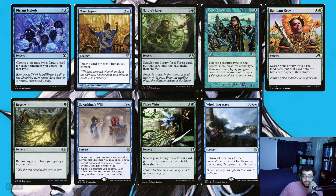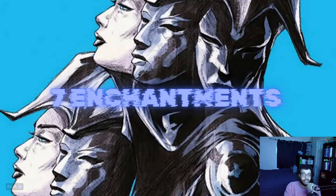Peer Pressure lets you choose a creature type, and if you control more creatures of that type than any other player, you gain control of all other creatures of that type — really sweet since all our changelings will be whatever type we choose. Kaheera's Will lets you clone your creatures if you control your commander, which is really disgusting. And Whelming Wave bounces everything except krakens, leviathans, octopuses, and serpents — which our changelings qualify as.